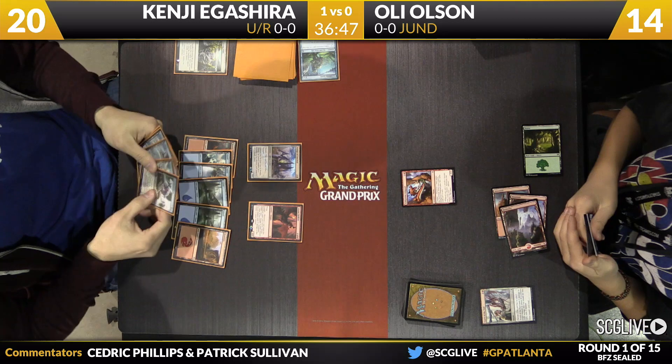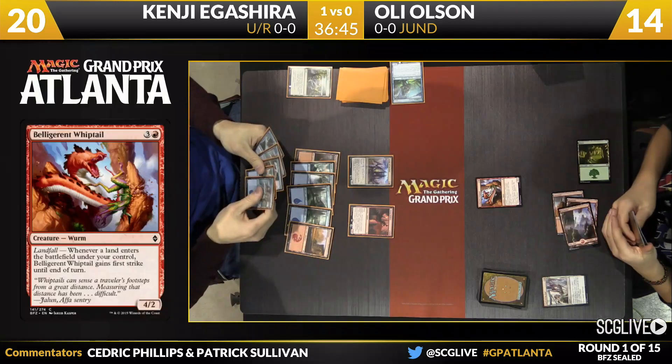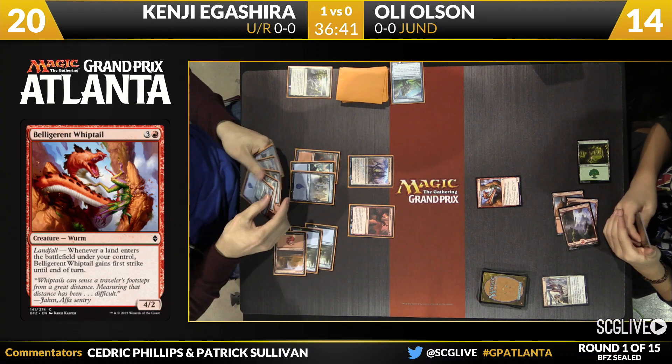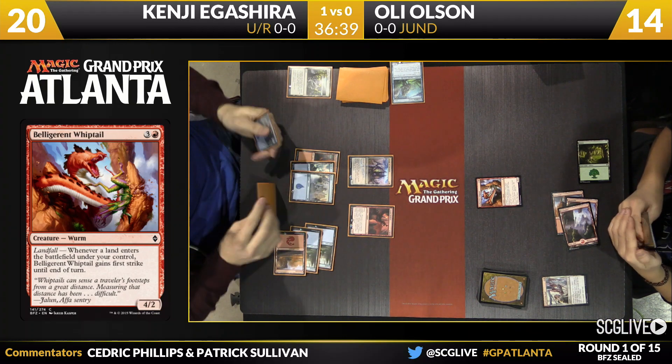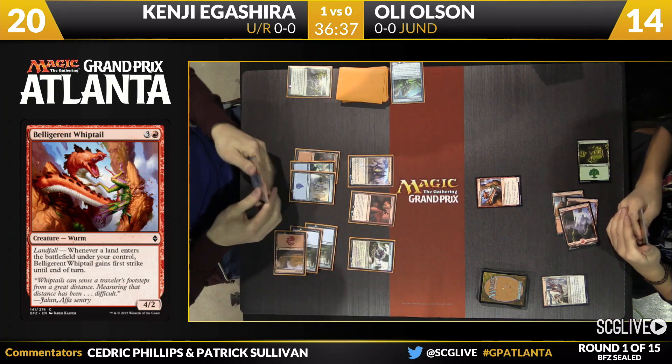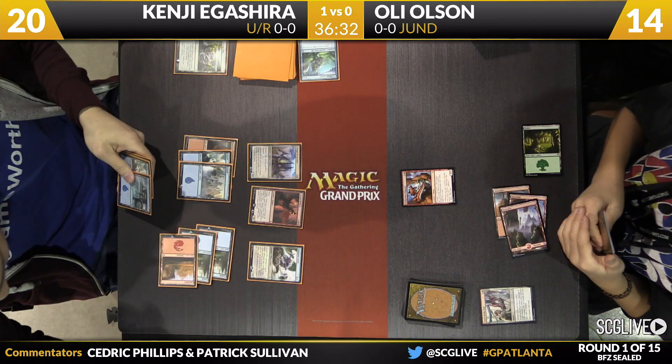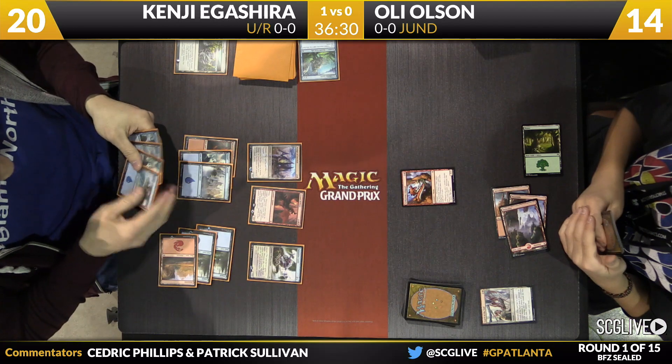Belligerent Whiptail there from Olsen — that's the four mana 4/2. Landfall, when it enters the battlefield under your control, gains first strike. But it's a little bit late to this party. On top of that, it's liable to get killed if Igishira just finds a mountain — it does not take a lot for him to answer it at this point. In the meantime, he can just fly on over. I think that's what you might see him do.